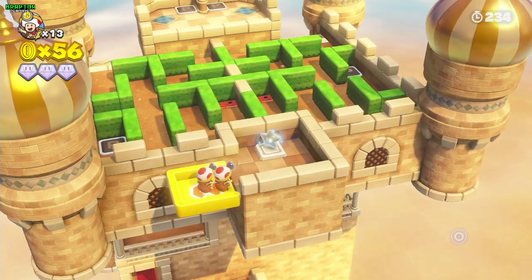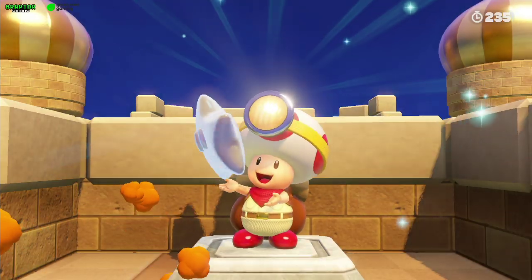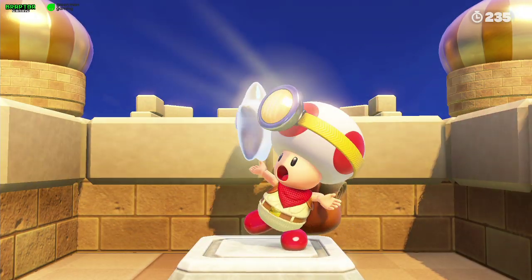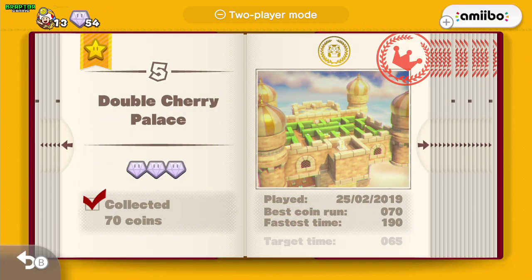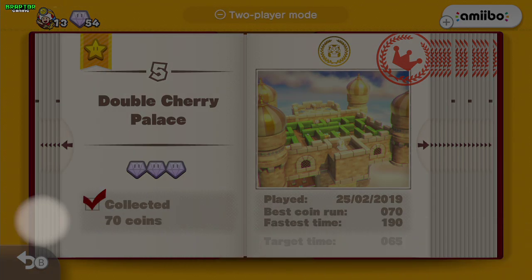Press both buttons, come through here, collect all these coins, put both toads in there, and grab your star. We were four coins short, which means we missed a couple of coins in the yard or in the maze. Make sure you walk through all of the maze to get all the coins and the couple of hidden coins in there — just don't miss those.